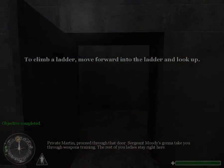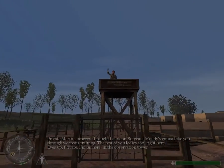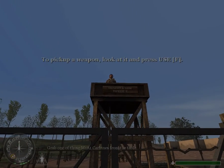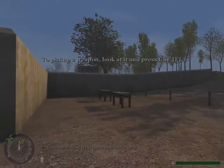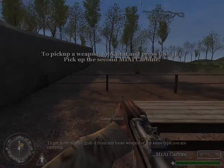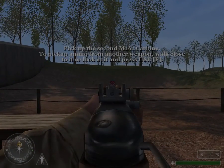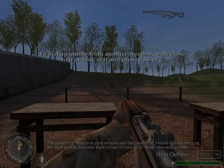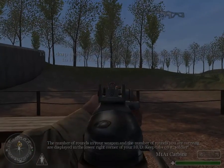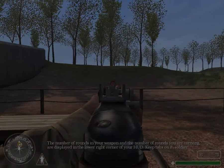Private Martin, proceed through that door. Sergeant Moody's going to take you through weapons training. Eyes up, Private — I'm up here in the observation tower. Grab one of those M1A1 carbines from the table. To get more ammo, grab it from any loose weapon of the same type you are carrying. The number of rounds in your weapon and the rounds you are carrying are displayed in the lower right corner of your HUD. Keep tabs on it, soldier.